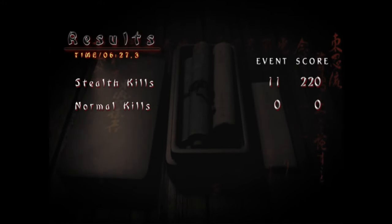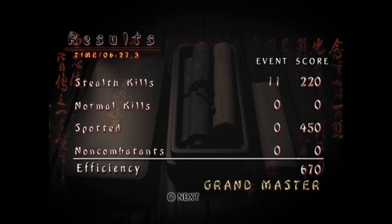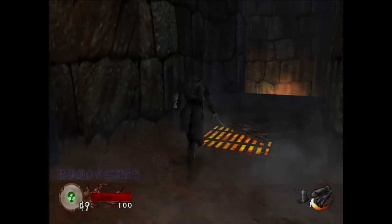Mission 4 crossed off, Grandmaster rank in the bag and more items we will proceed to ignore. Now on to Castle Amagai to rescue Princess Kiku. This level is an absolute maze — I needed to check multiple times the proper route and all of the spinning doors cause all kinds of headaches.